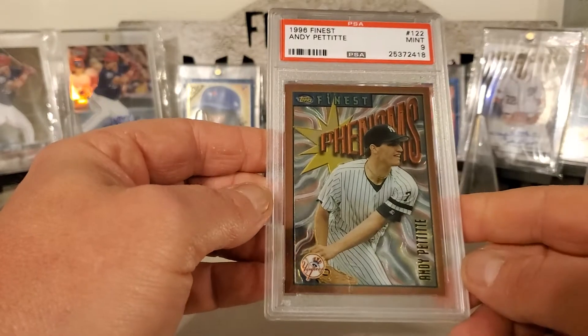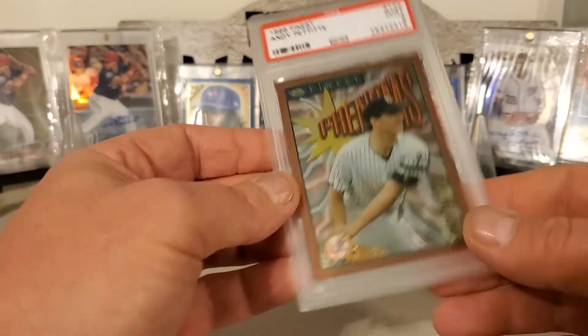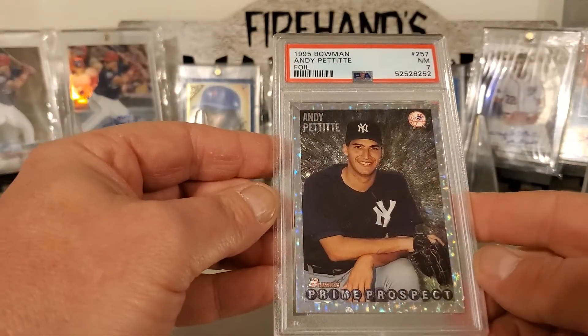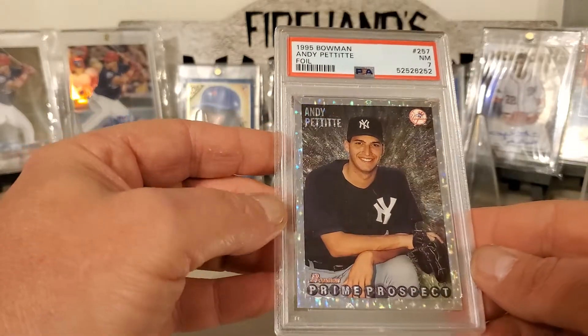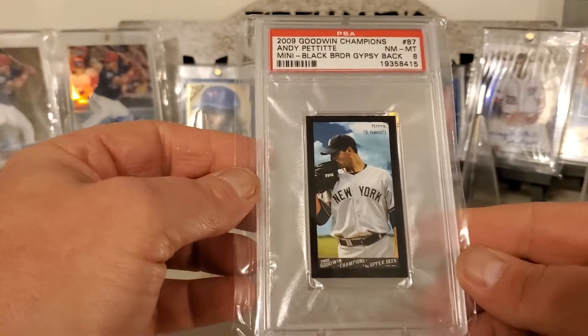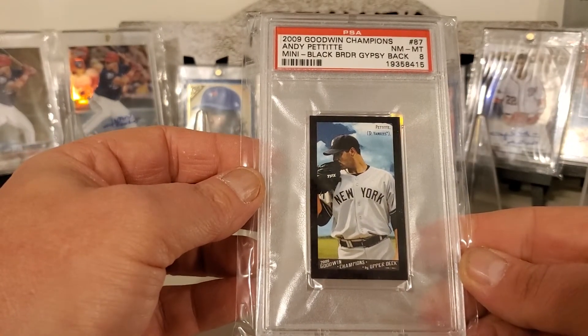Next up we got Andy Pettitte, 96 Finest — it's a nice looking card, I like those. We have the 95 Bowman, the foil. 2009 Goodwin Champions, the mini black border Gypsy Back.